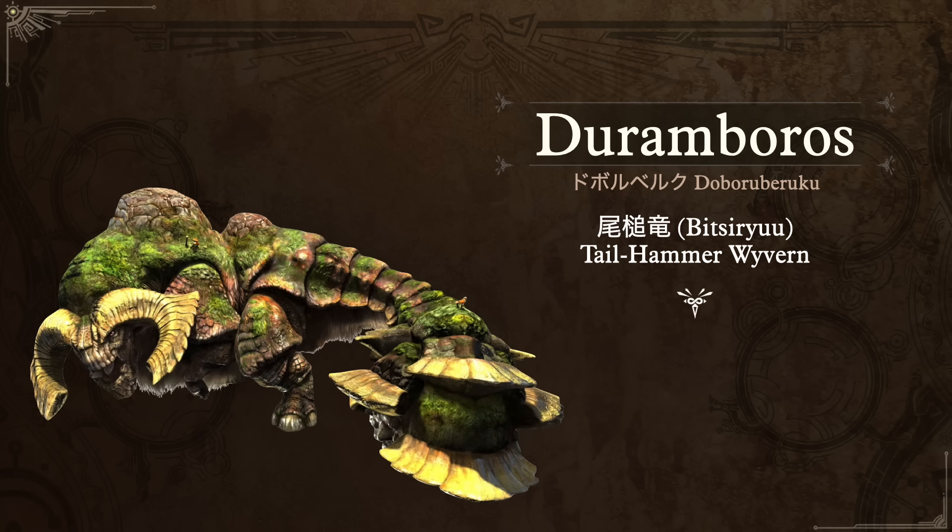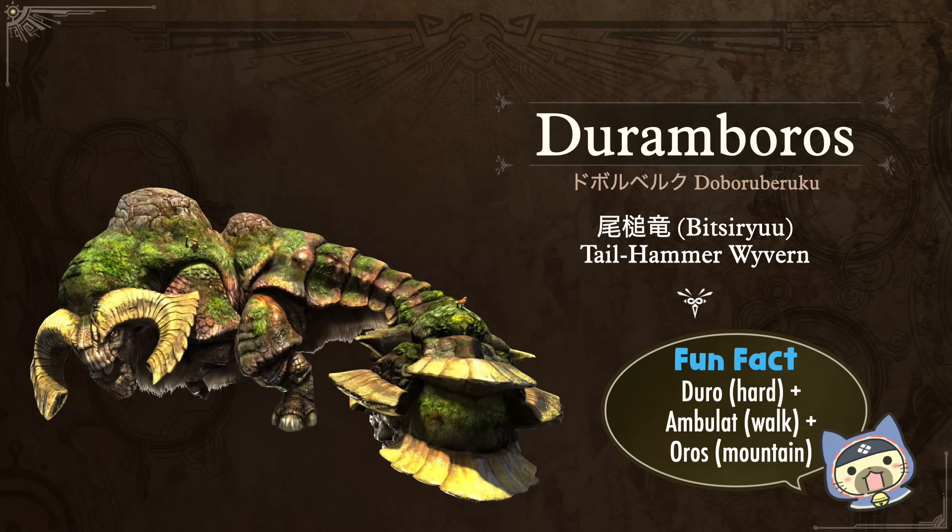Next up is Duramboros — in Japanese, Doboruberuku — and its nickname is Bitsuiryu, the Tail Hammer Wyvern. Bi means tail and tsui means hammer, which is fitting because it does use its tail like a hammer and slams it down on you. The fun fact for Duramboros is the origin of its name: duro meaning hard, ambilat meaning walk, and oros for mountain — lots of Latin and Greek, a very fitting name for the creature.